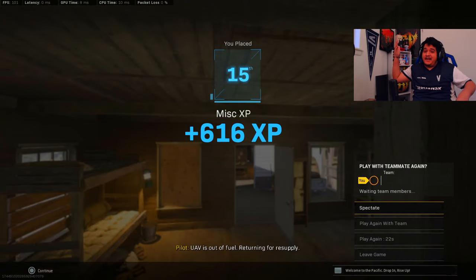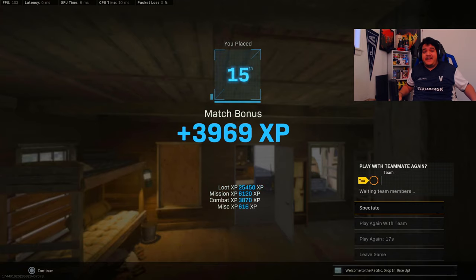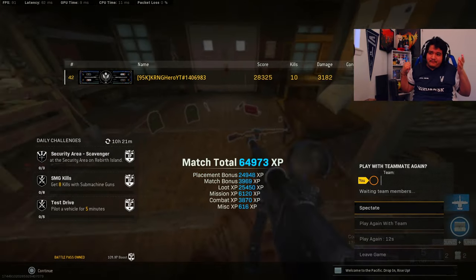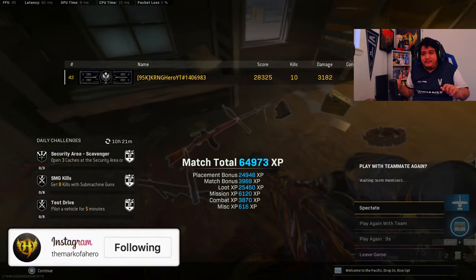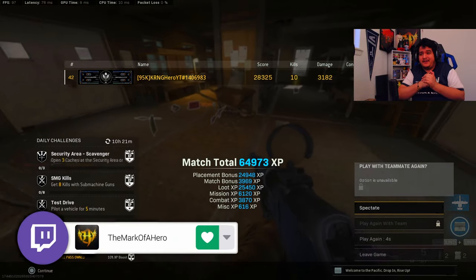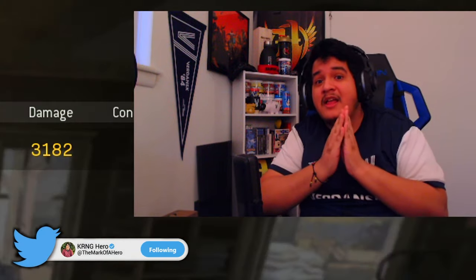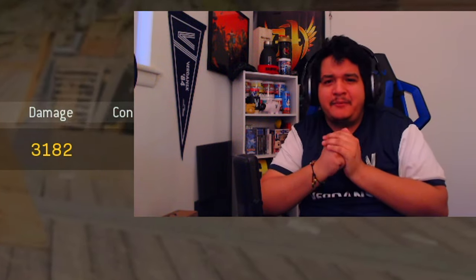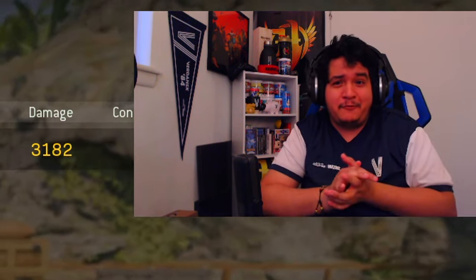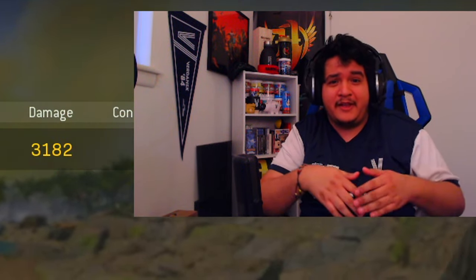Close-range meta — shotgun players are freaking nasty. That was disgusting. Anyways, hope you guys enjoyed the video — make sure you drop a like, subscribe, and turn on post notifications. That's as good as I'll do today; I got bodied by the combat shotgun. I should probably use that combat shotgun because that thing is actually just disgusting right now — they need to nerf it. What Vanguard guns should I use next? Follow me on all of my socials and let me know if you've been BS'd by the combat shotgun lately. I'll see y'all later, bye!